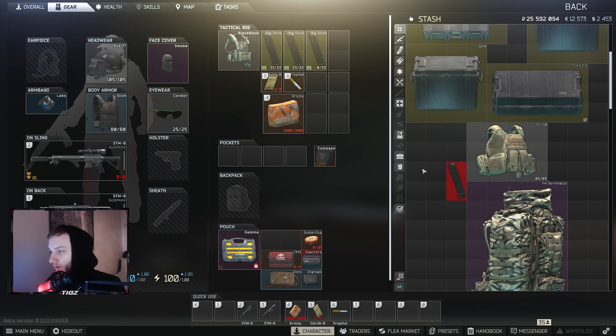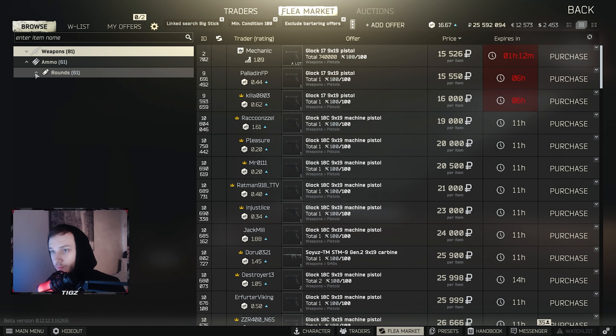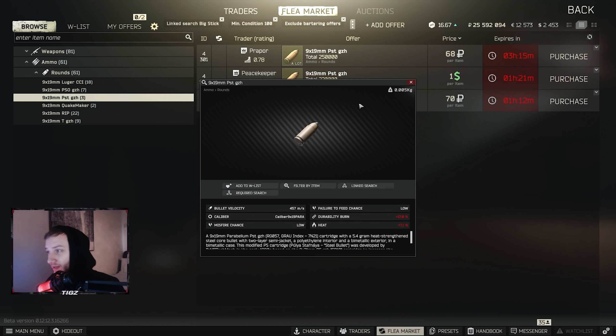Before we get into the gameplay, you might be thinking 'Tix, I can't buy AP 6.3 like you can.' I actually don't buy my AP 6.3 — I get mine from killing raiders on labs, which is how I've stocked up on a ton of it. AP 6.3 is a very good round right now if you can use it, since not many people have Tier 5 and Tier 6 armors. For lower-level players, I recommend going to Prapor and buying PST GZTh.